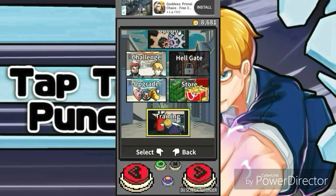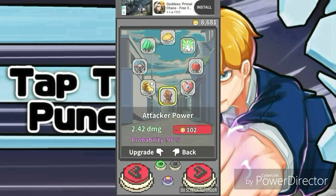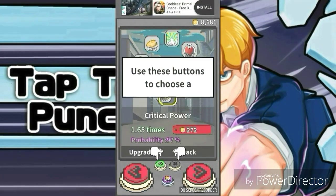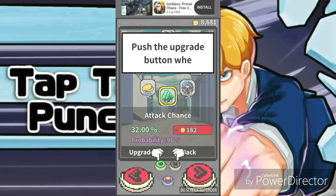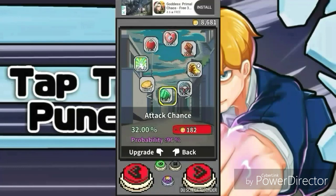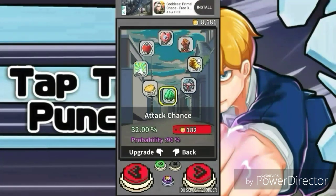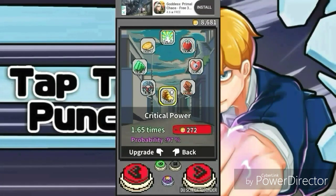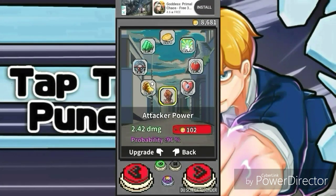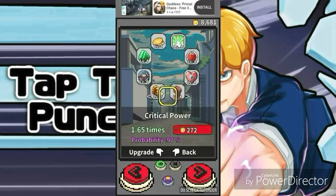Don't worry developers, I will give you my take on the game. So for upgrades — upgrades use your gold. As you can see, I've been powering up my character for quite some time. You've got your attack power, max HP, recovery, fever time, coin chance, attack chance, accuracy, critical power, and attacker power. That's pretty much it.